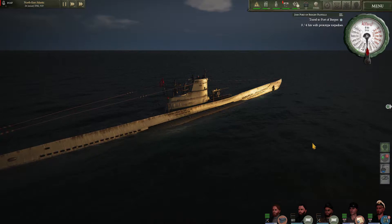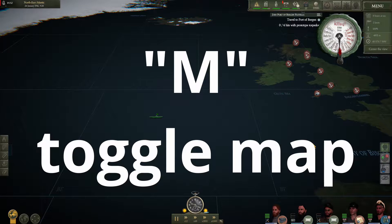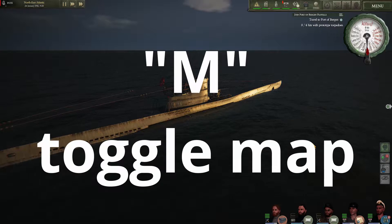We'll run down the list just top to bottom. Cycling the M key brings up your map, and hitting it again brings you back into orbit mode.